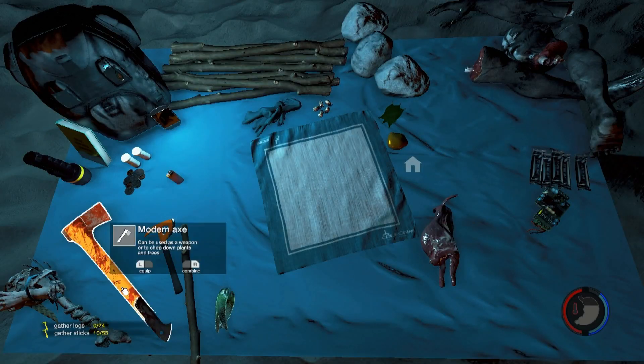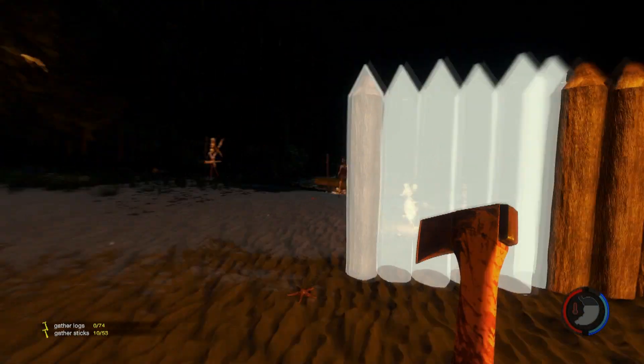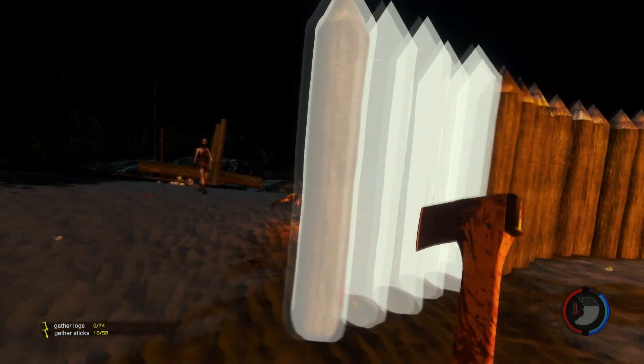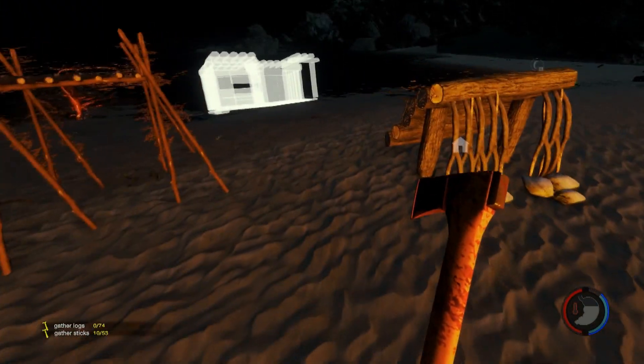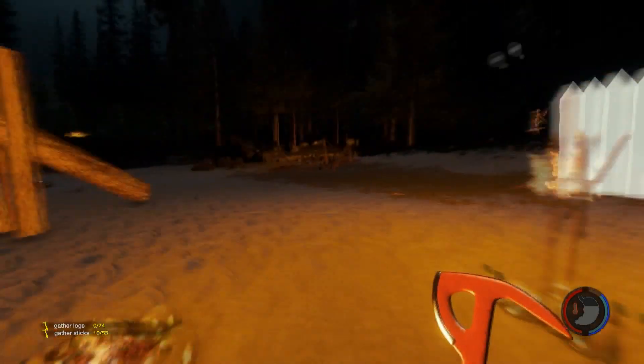Now let's go get our axe back. Well, we killed most of them. I see one off in the distance. I'm going to grab this axe — I like this axe a little bit better, it's a faster weapon with a faster cycle rate on it.